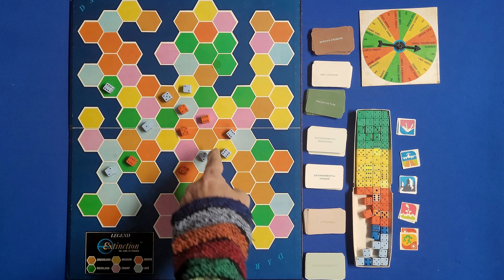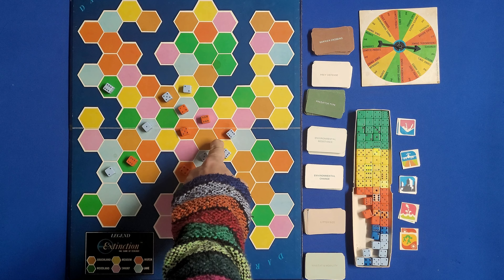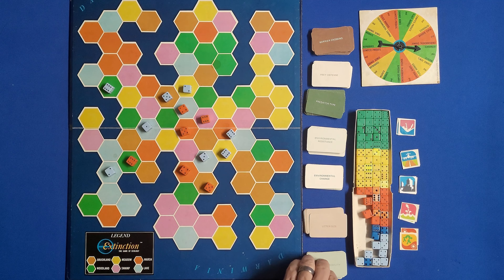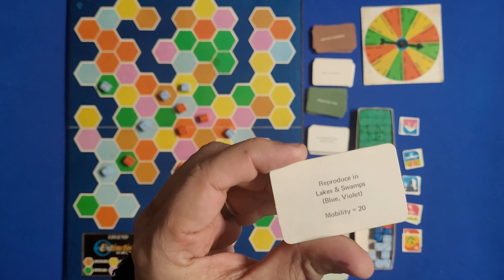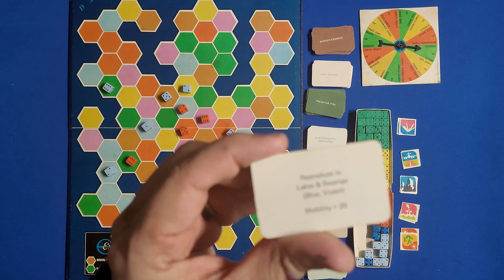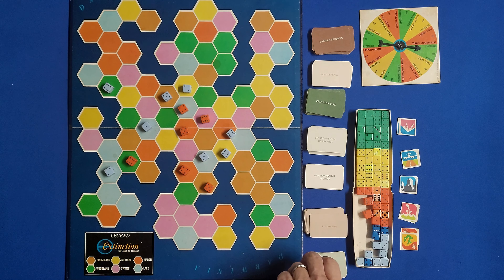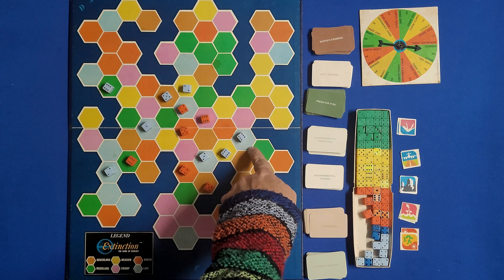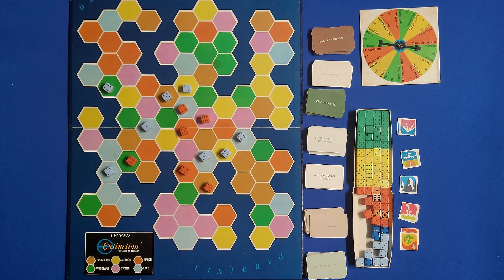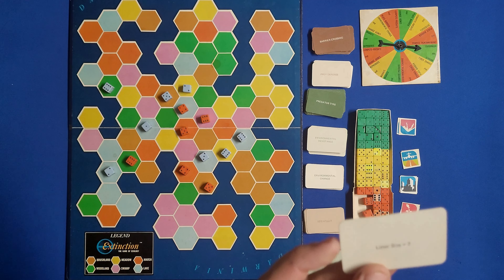The first action is reproduce, which allows you to basically reproduce more animals that you'll place on an area that has a die or adjacent to it. There are two things you look for. First, you look at your habitat and mobility card to see where you can reproduce. For example, if I drew a card that said lakes and swamps, I would look for any hex that is a lake or swamp and be able to reproduce in those areas.